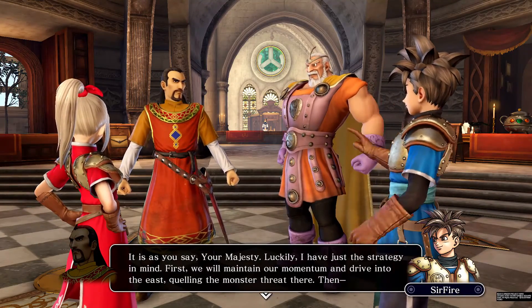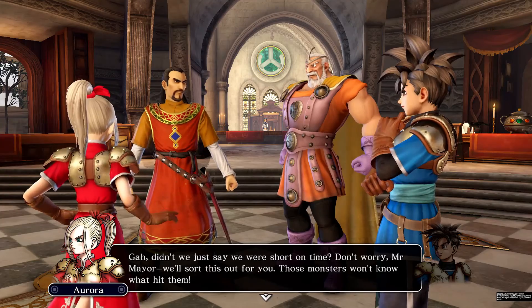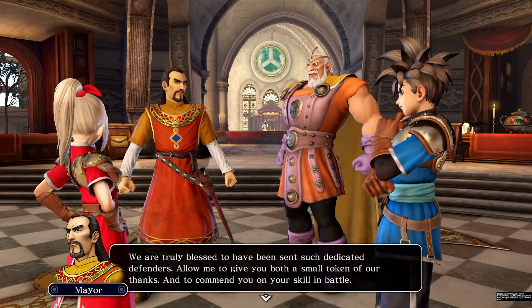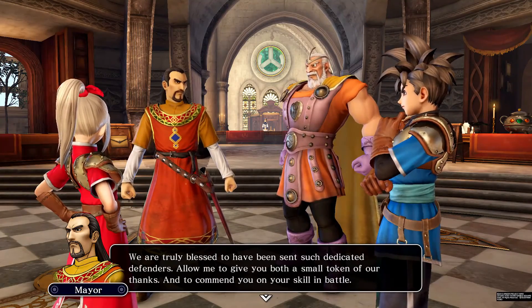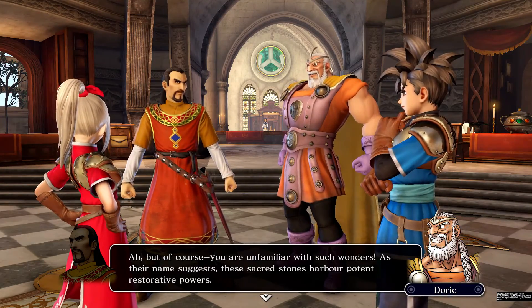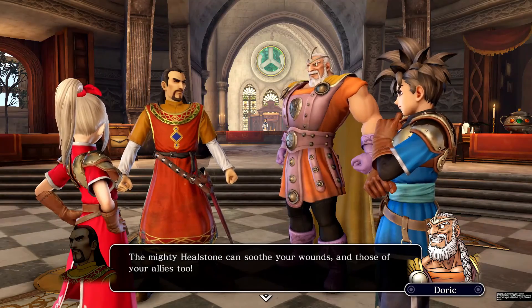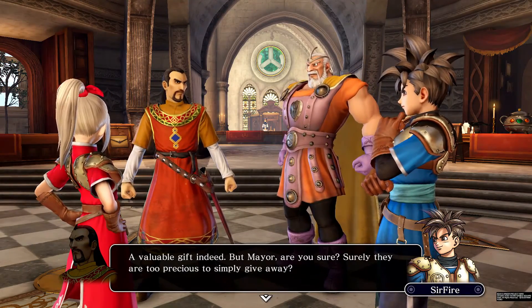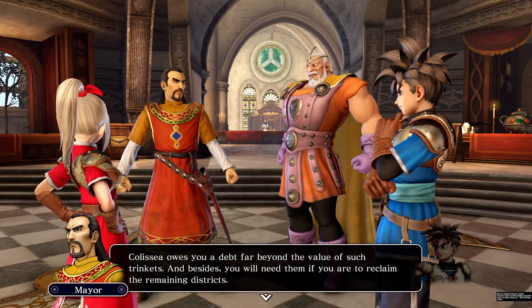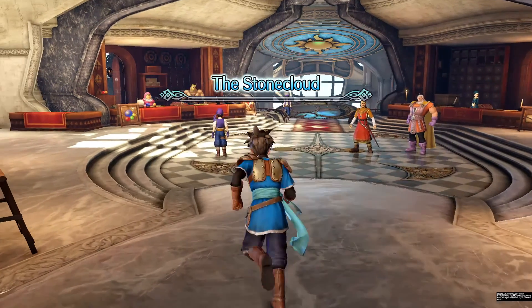Back on the stone cloud, the captain thanks the party for arriving in time. The king's strategy: maintain momentum, drive into the east, and quell the monster threat there. The mayor gifts them heal stones — sacred stones with potent resurrective powers that can soothe wounds for the party too. He insists Colicia owes them a debt far beyond their value.